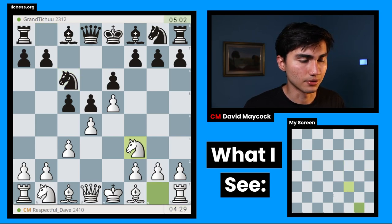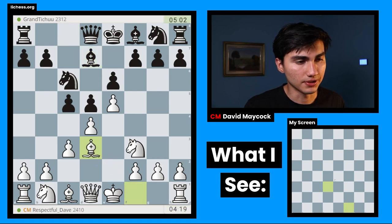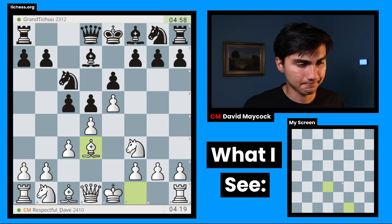I'm going to play knight F3 — this is natural, main theory. Bishop D7. In this position I can play bishop D3, bishop E2, or knight A3 — many ways of playing this. I'm going to go for bishop D3. Here we say: after queen B6, you have a lot of pressure on D4. And I am aware of that, but it's nothing to worry about.